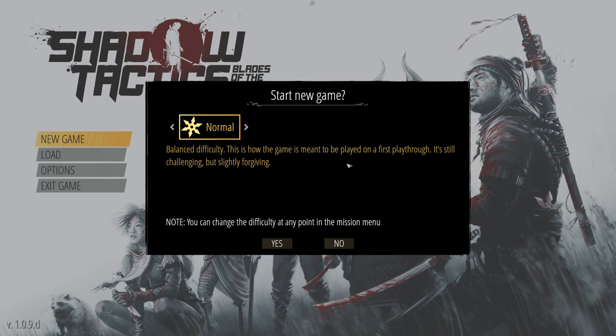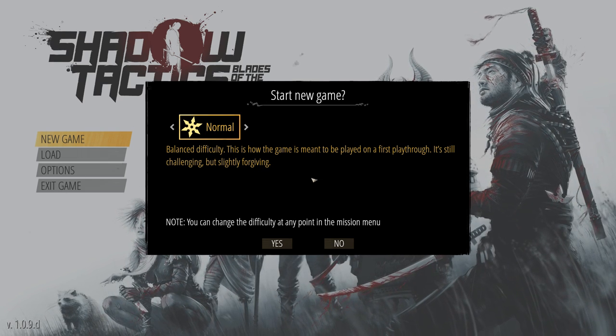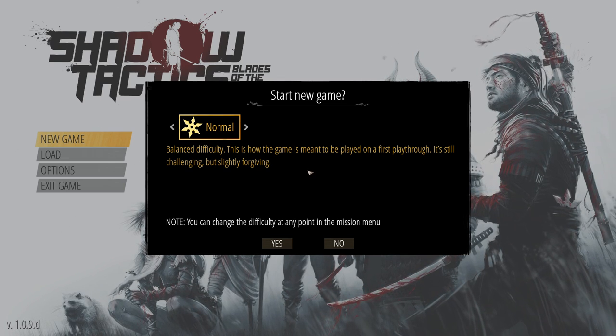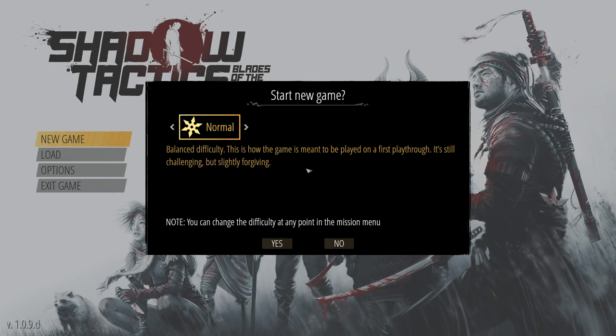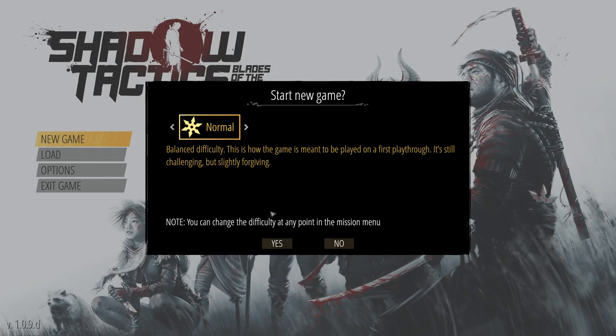I've also set the game audio to Japanese — you can set it to either English or Japanese, which is awesome. There are still English subtitles when you've got Japanese selected, but I like that. It's like how people always say you can't watch anime in English dubbed — you have to watch it in Japanese with English subtitles. So I think that makes sense. Anyway, let's do it.